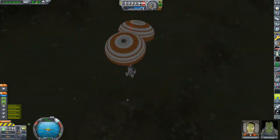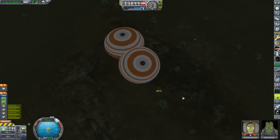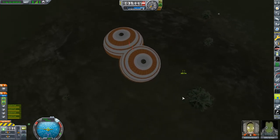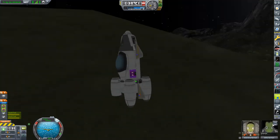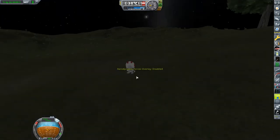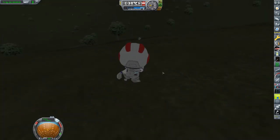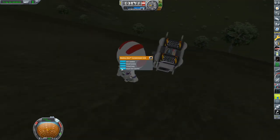Parachutes deployed and we begin my favorite part — Kerbal Plummet Program. The plummet down to the surface takes forever. It gives me plenty of time to talk to people in stream and remind you that if you want to watch this all go down, feel free to join me at stream times Tuesdays and Saturdays. We kind of managed to break an engine coming down on the parachutes. That's not great, but I've decided it's not mission critical. Spoilers: it is.